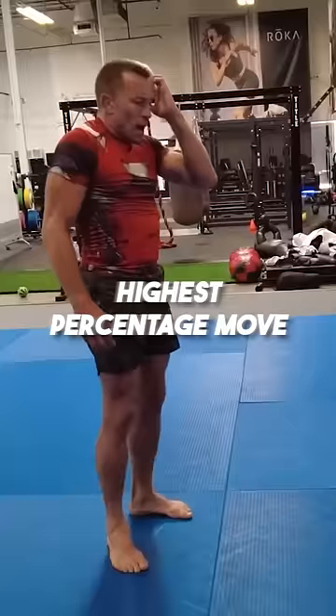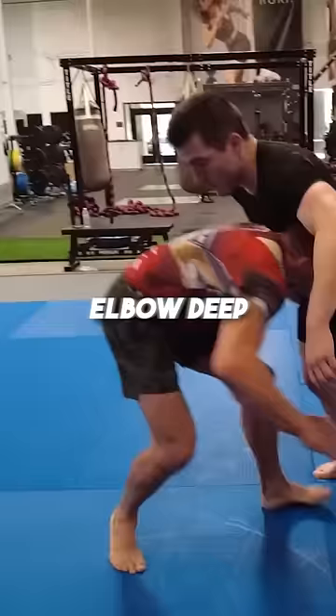The highest percentage move is the elbow deep double leg. If I go elbow deep, because of the leverage, you can't sprawl. Once I'm in, I look across and I drive across to put you down.